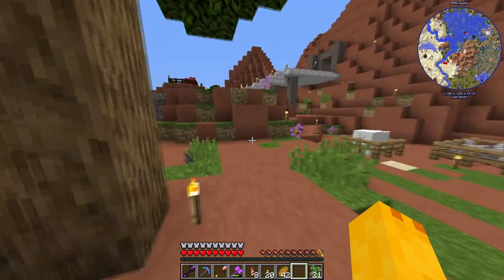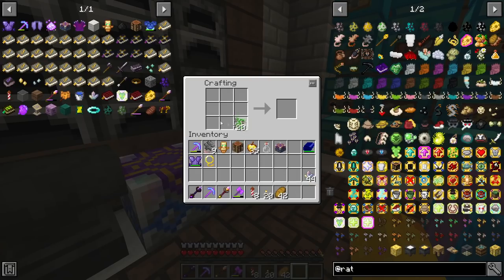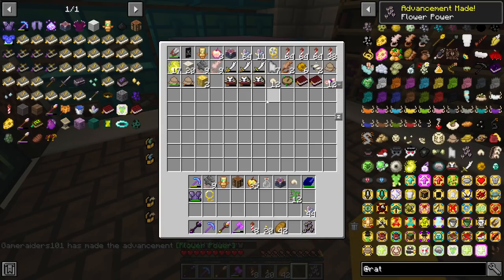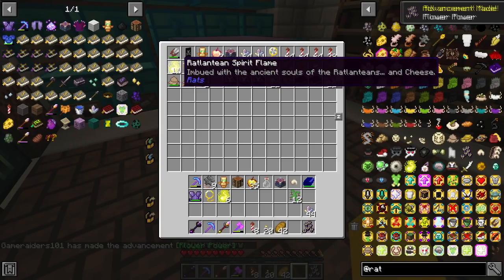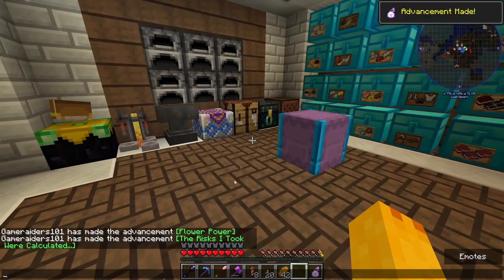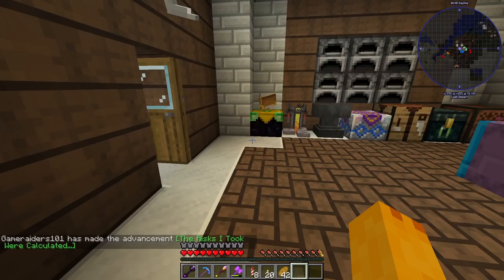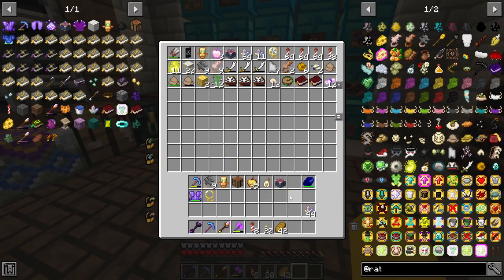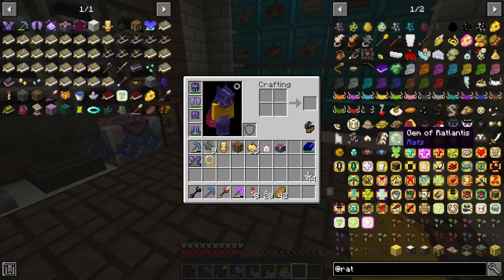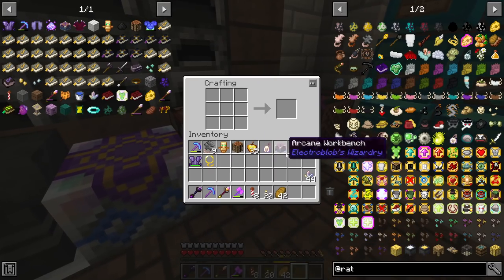We'll get a stable source of petals eventually. We got the vial, the claw, and the other pieces - that should make this item we need to throw at a feral ratlantean. It says to throw it at a feral ratlantean with the Ratlantis Spirit - they turn into a boss or mini-boss when hit. We also need to make the Gem of Ratlantis, which creates another mini-boss. Hopefully none of these are too hard.